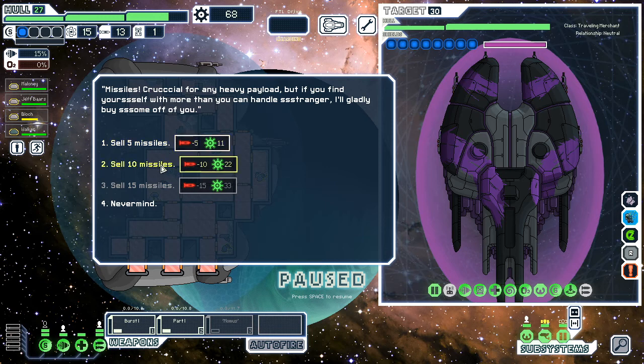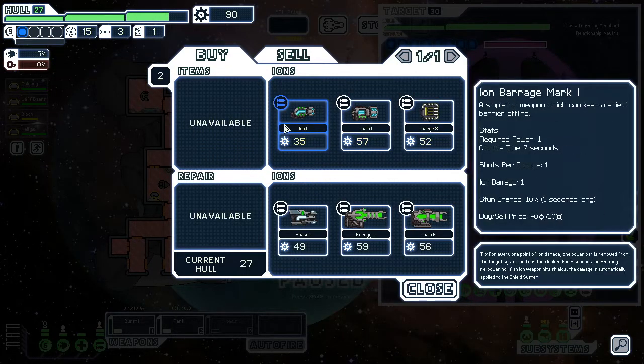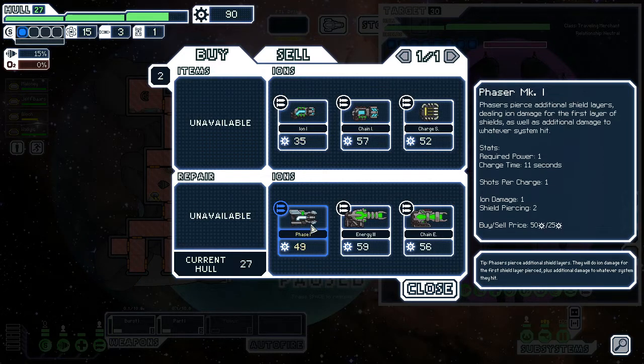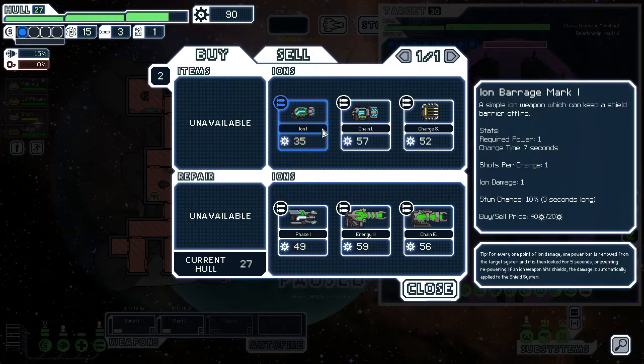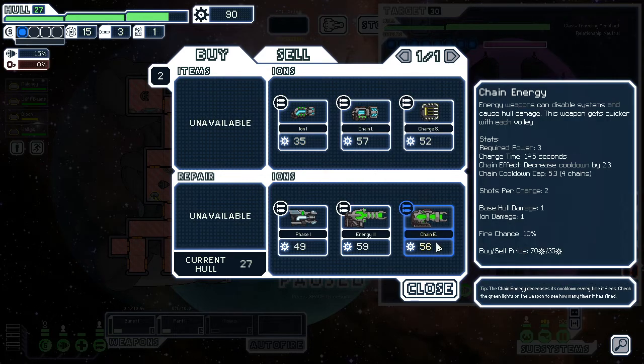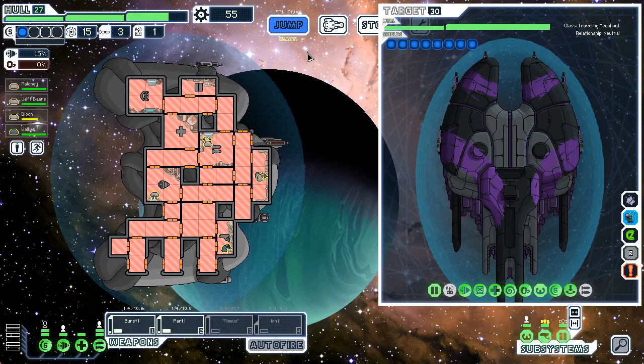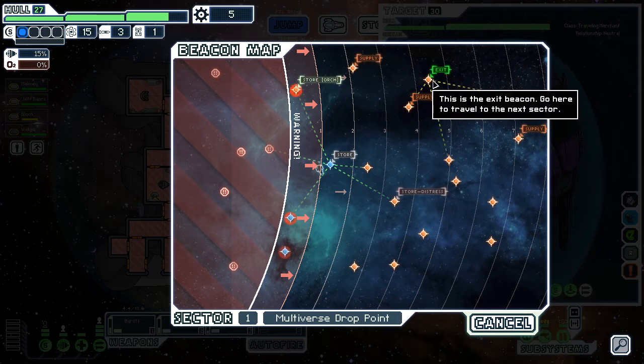It's only 22 dollars — why do I always think it's so much more? It's still money though, nice early money. I could use an early ion. A phase ion would theoretically be better because it goes through shields — a lot. It could ion two systems if they only have one shield, which is pretty good. This one's just going to ion one thing. Three power — yeah probably not going to run that. As much as I want to buy this ion, which I think is a pretty good gun... all right, I'm going to buy that ion. It might not be the best idea.